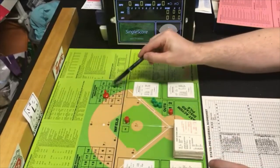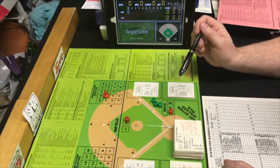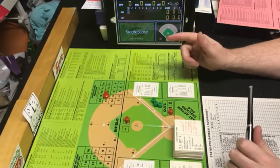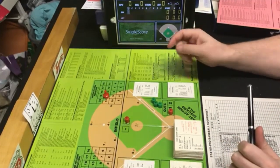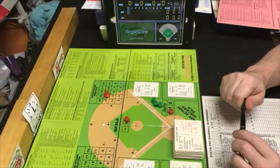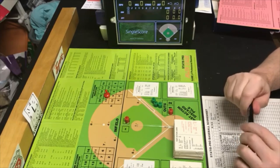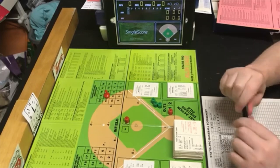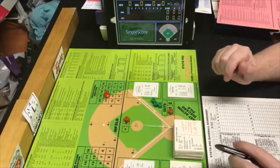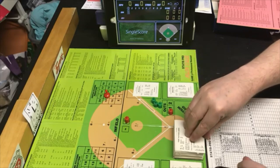We've got the pitcher reduction charts set up. Ron Guidry is an SR10, so his token starts at 10. Matt Keogh, surprisingly, is much better at SR14, so his starts at 14. With the disclaimers out of the way, we are going to get underway. I fully expect this is going to take a lot longer than doing a Strat-O-Matic game, so buckle up.